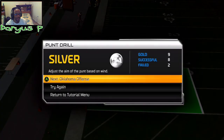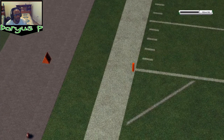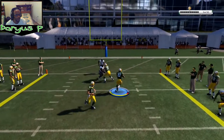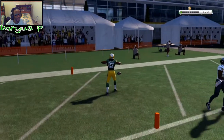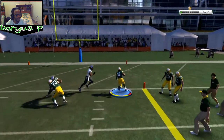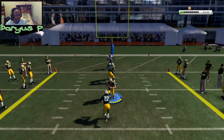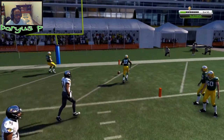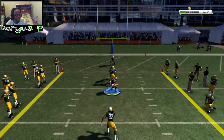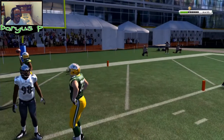Up next is the Oklahoma offense. We've got James West. This is too easy. We got Ed Laser too? Everybody's hitting! This is too easy. You cannot tackle me, man — just give it up. Just stop trying.